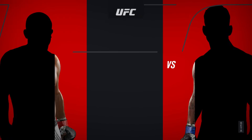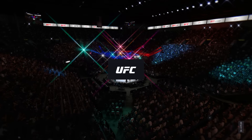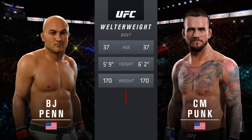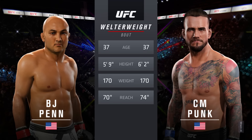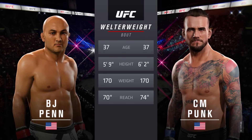Coming up next, it's a welterweight showcase between the prodigy BJ Penn and CM Punk. Our tale of the tape for this main event of the evening: both fighters are 37, and CM Punk will have a four-inch reach advantage. With the official introductions, here is Bruce Buffer.